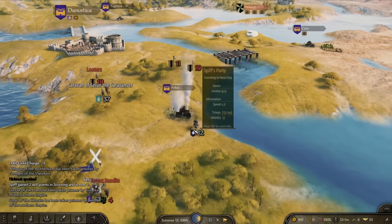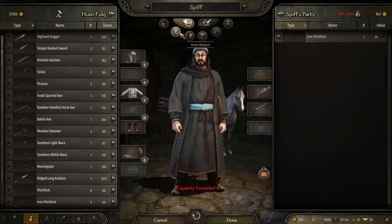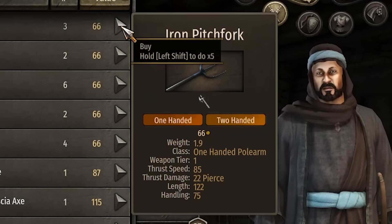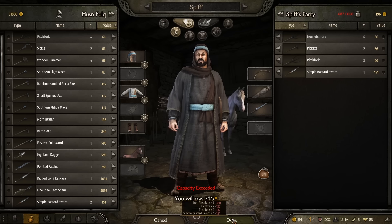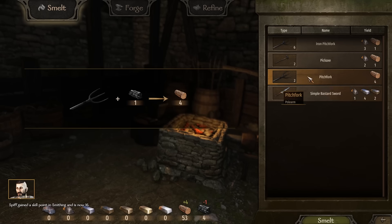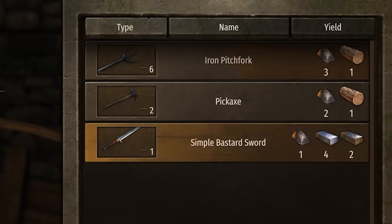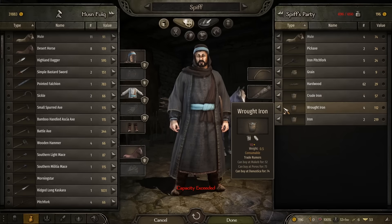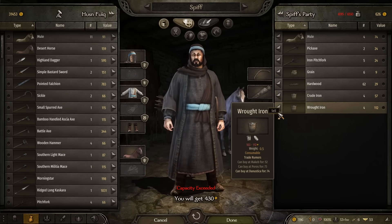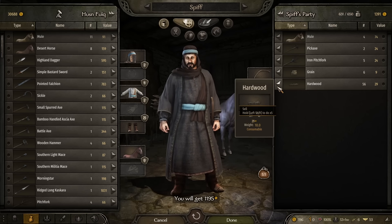Currently the economy of the game is a smidge broken. Not only can you sell resources to villages at way above the price you should be able to sell them at, you are also able to abuse the smithing mechanic. You can buy yourself a bunch of crappy iron pitchforks for 66 gold each, and pickaxes, and simple bastard swords at 151 each. Then what we can do is smelt them down for resources — turn these pitchforks into wood, turn a simple bastard sword into four wrought iron, two iron, and one crude iron in exchange for one piece of charcoal. Then we go back and sell the resources we gained — one piece of iron alone pays for the bastard sword we smelted. It only cost 151 to buy and yet we've managed to sell its parts for 430. That's how the smithing mechanic is pretty cheesy early on in the game.